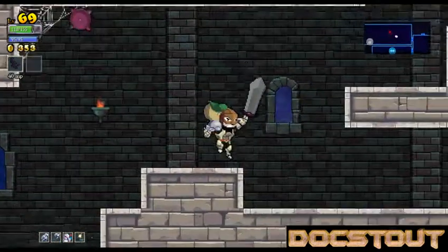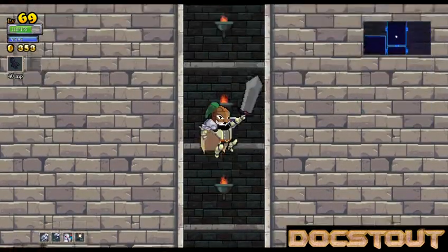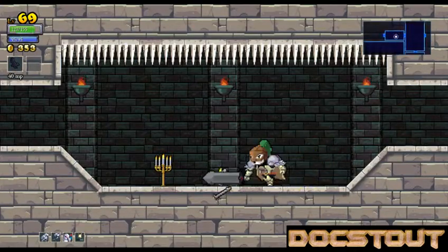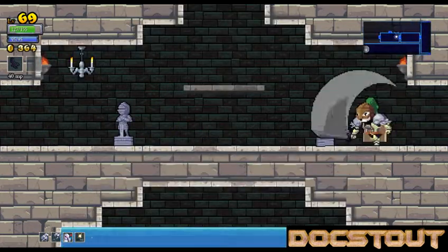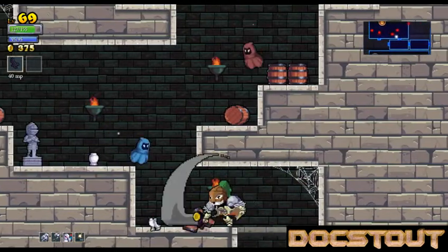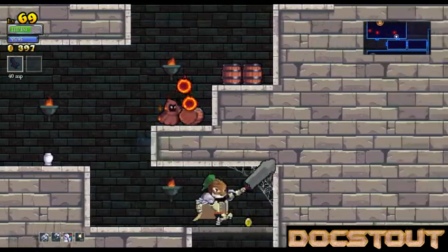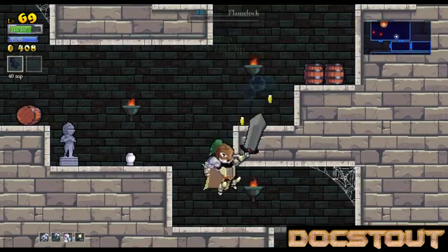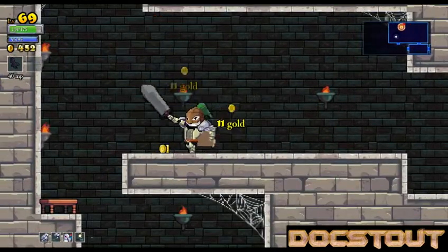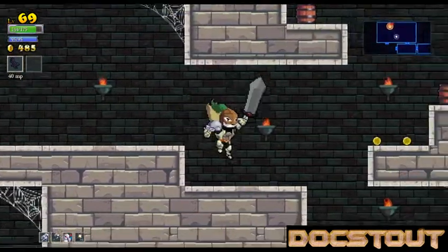It also seems that as you progress, the ability to get healing items — little chunks of meat — they seem to drop a little more often, as well as big bags of 100 gold out of normal destroyed pieces of furniture. I can just not take damage for a little bit and let my passive regeneration from killing things heal me up. I'll be in good shape.